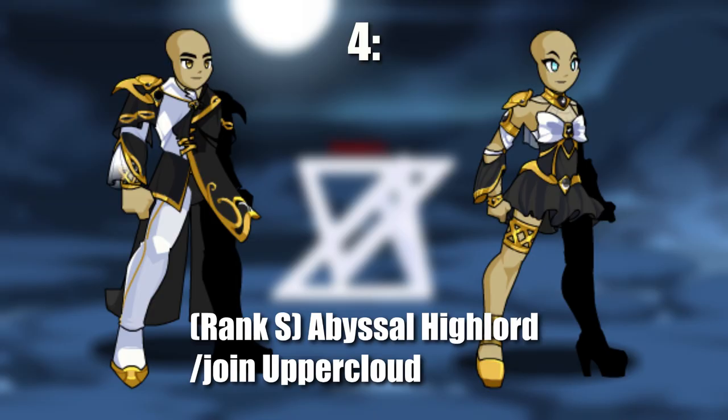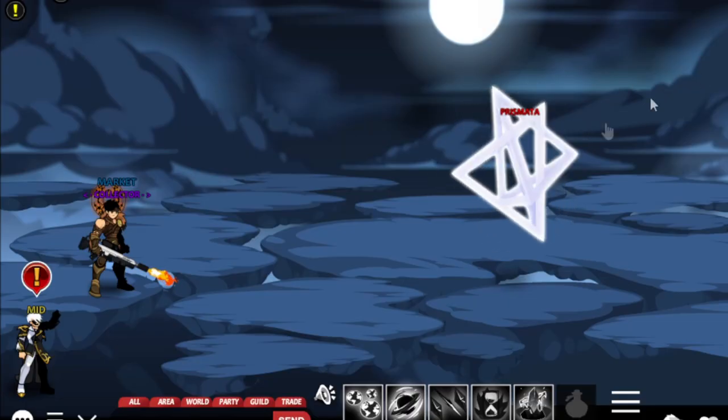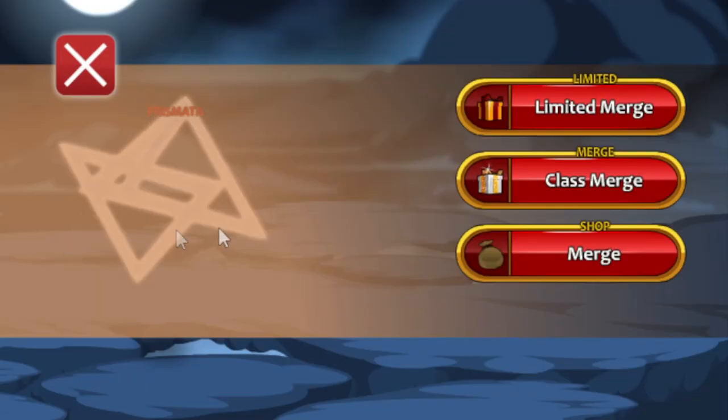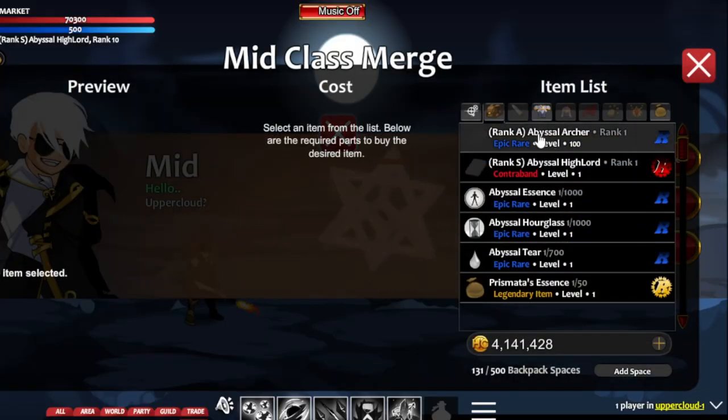Abyssal Highlord is a great class for anyone who wants to solo and also farm — an excellent class and one of the strongest in the game. To get it, go to slash join Upper Cloud and talk to NPC Mid, then open the class merge shop to see the requirements.